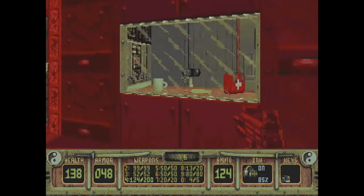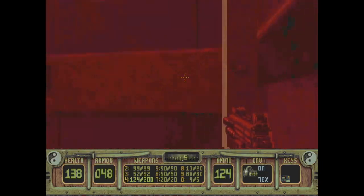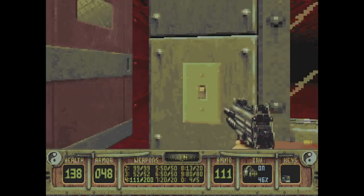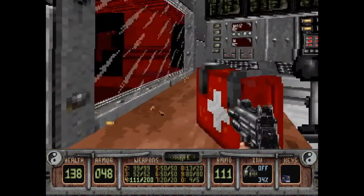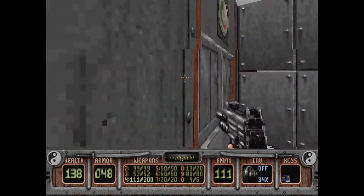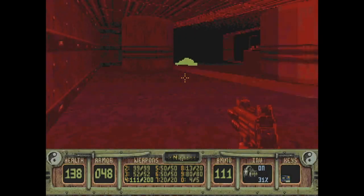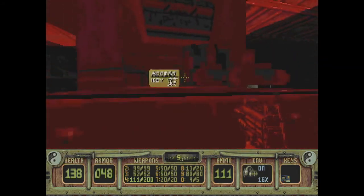I wonder if the night vision goggles would help — not really. Ooh, there's a security area. Those guys shoot! Let's turn off the night vision goggles — we don't need them just now. Can't activate anything there; that's just a missile launcher we don't need. Okay, let's turn these back on — oh, there's the gold key card!